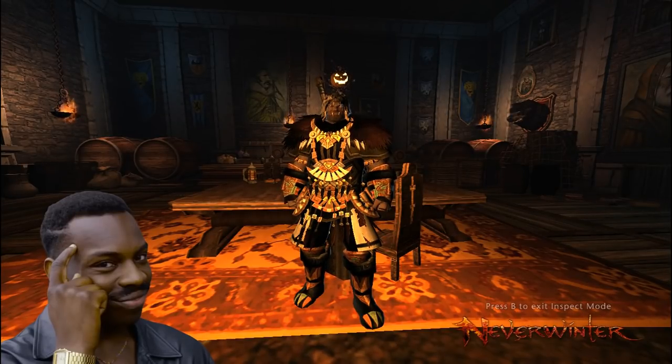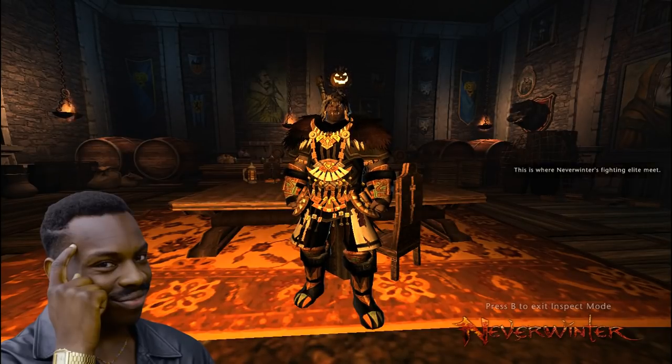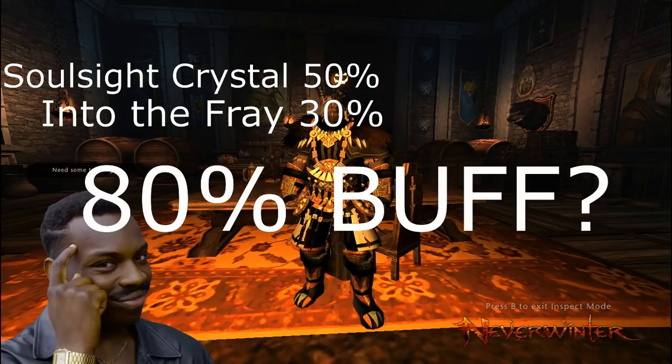The common misconception about buffs is that they're added together — this is not true. They multiply. For example, if a soul sight crystal gives a 50% buff and Into the Fray is a 30% buff, you might think, oh, 30 plus 50 equals an 80% buff. But that's wrong.